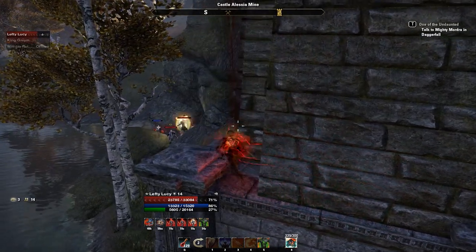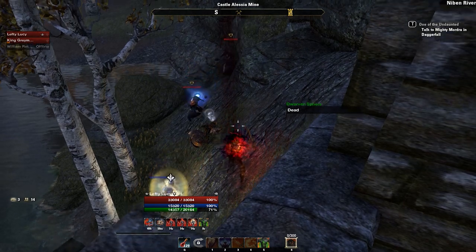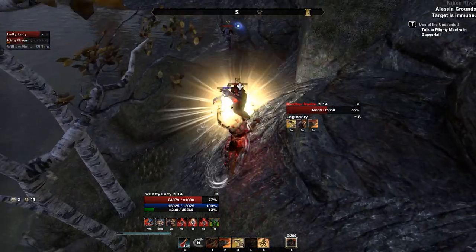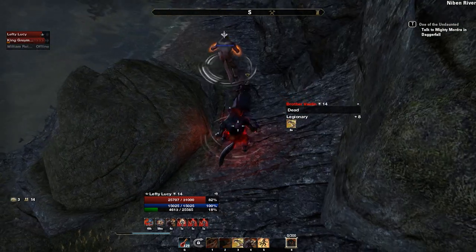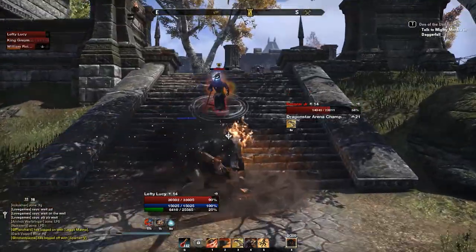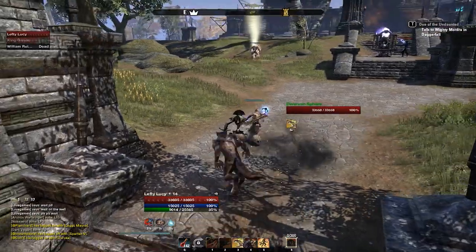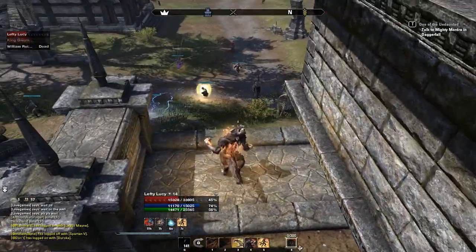I use Werewolf on a stamina-based tank build. This means I have about 20,000 stamina but no armor sets which increase my damage. So while I have a decent amount of stamina, my build could pump significantly higher DPS if I used the right armor sets — but it doesn't matter, I still do crazy damage in Werewolf. If you're a stamina-based DPS build, go get Werewolf. If you're a Magicka-based build, you won't have as much DPS in Werewolf, but your heal will be stronger, meaning you'll survive easier. You'll still do decent damage, and I guarantee you'll have fun doing it regardless of whether you're a stamina or Magicka build.